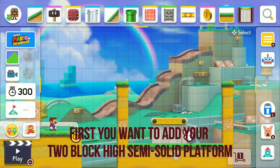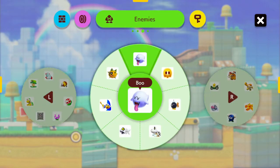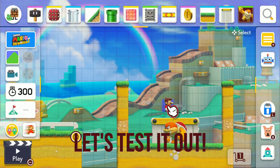First, you want to add your 2 block high semi-solid platform, then get a boom boom, and then you put boom boom underneath the semi-solid and you have yourself an automatic boom boom killer. Let's test it out.